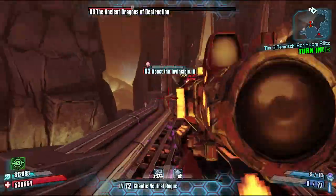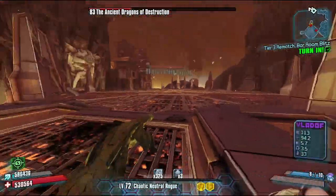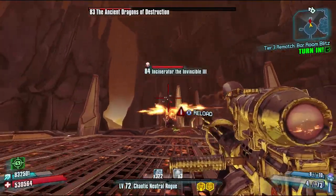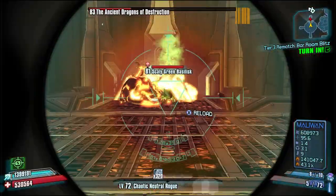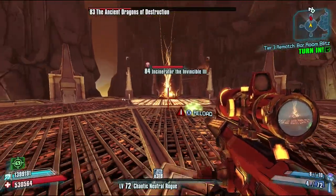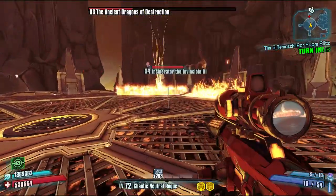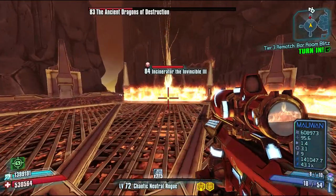Obviously I'm using a Malawan Allegiance Relic to increase my damage as well as my fire rate, which is a pretty substantial increase. I also have a Calm boosting my fire rate. Now I have Incinerator landed, and I'm going to go ahead and take out this little dragon so he doesn't get in my way during this last portion of the fight.